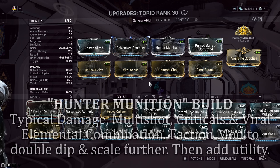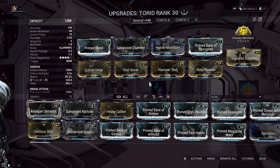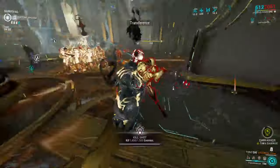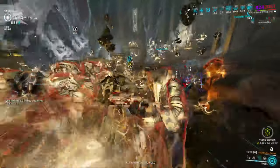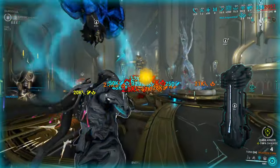The build I have for the Torrid is centered around a hybrid setup — Damage, Multishot, Criticals, and elemental focused on a Viral combination to pair with a scaling damage mod like Hunter Munitions. This gives the weapon plenty of room to breathe when killing scaling enemies. By all means this isn't exactly min-maxed, because I am running Nourish and can get Viral from that, so feel free to mess about with the mods as you please. Regardless, it is one that can legitimately melt Steel Path enemies at level 200 like a hot knife through butter.